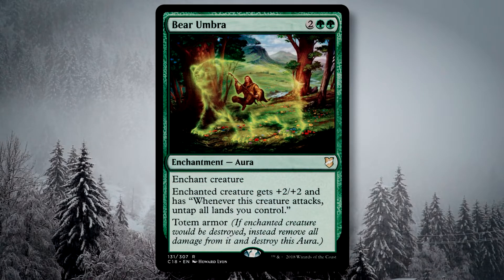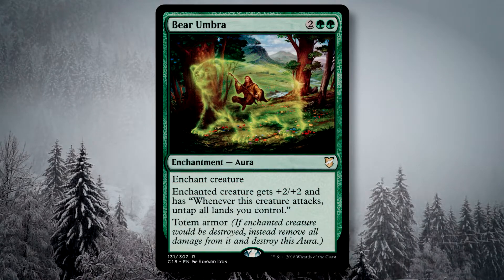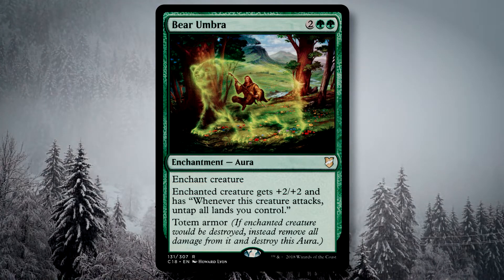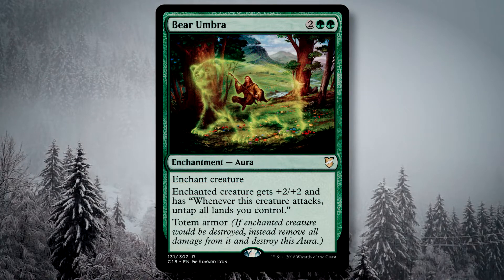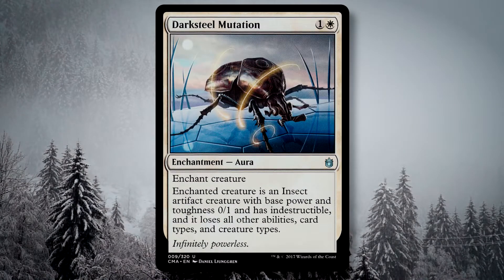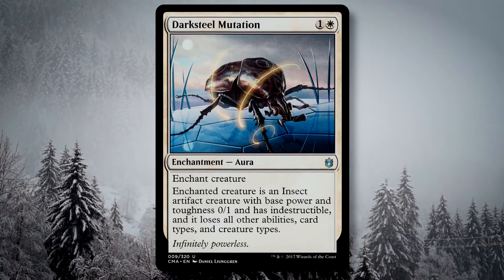Bear Umbra is just silly. It gives totem armor — a layer of protection from any destruction — and upon the enchanted creature attacking, you untap all of your lands. What's not to like? It's also a bear; I'm sure Graham Stark would be proud right now. Darksteel Mutation is an aura, but it's one I'd rather stick on my opponent's biggest annoyance, because screw the rules — you're a bug now.